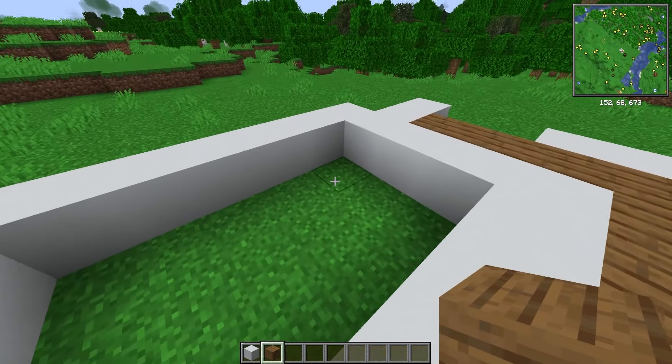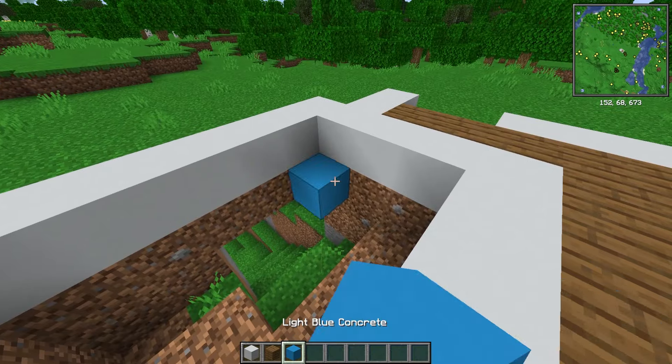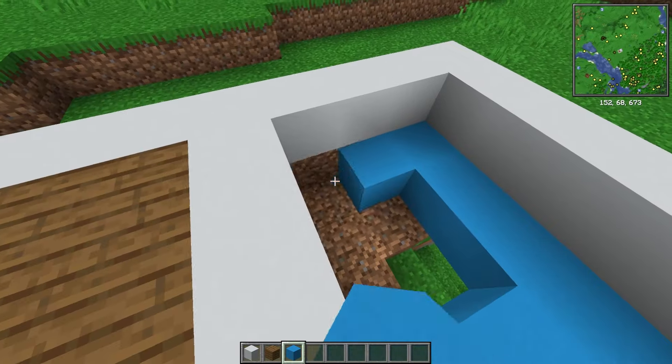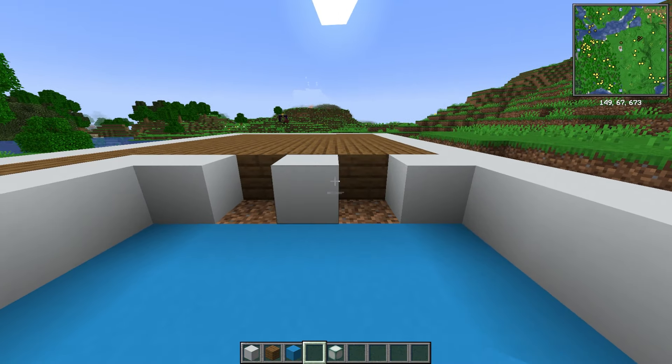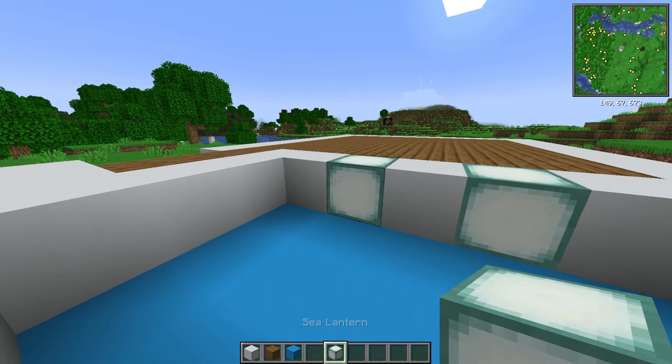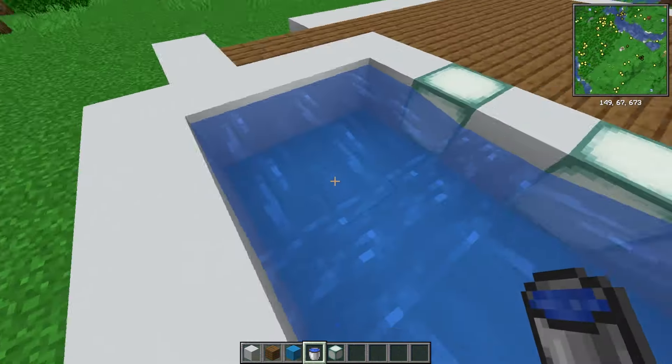With your floor complete, you're then going to head over to your swimming pool. Dig out the base and add in some light blue concrete so it gives you a water-looking base. With the base in, we are now going to put in some lighting. Remove these two blocks and replace them with sea lanterns, then grab yourself a bucket and start to flood your new pool.